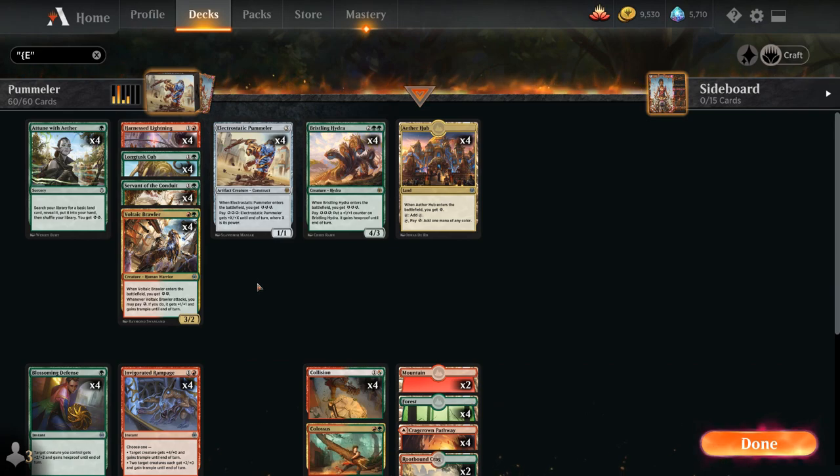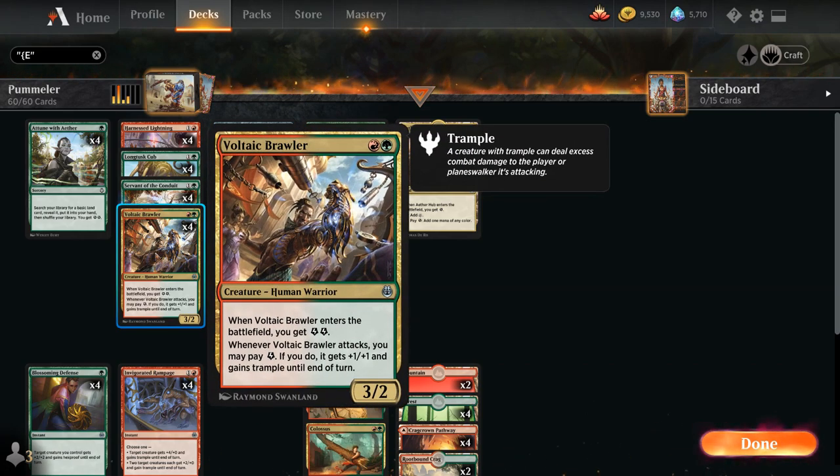At 2 mana we've got an assortment of creatures including Voltaic Brawler, a 3/2 that generates 2 energy upon entering the battlefield, and when the brawler attacks we can spend 1 energy to give it +1/+1 and trample until end of turn.